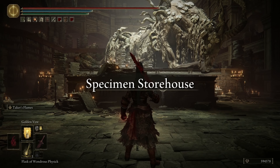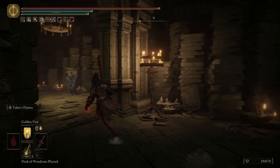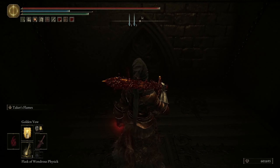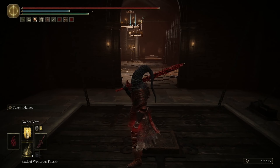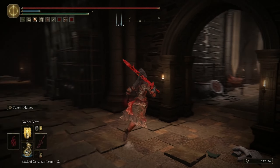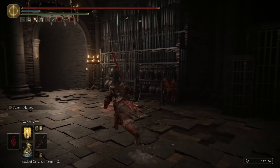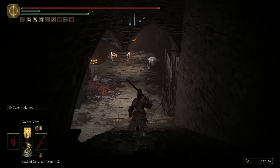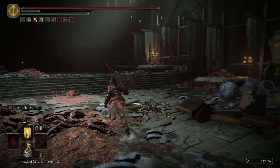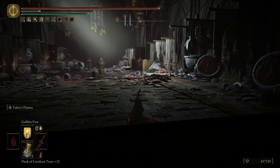In the Specimen Storehouse, continue until you reach the location, then take the elevator down. After getting down, keep in mind that enemies will be present so watch out. Turn right and head to the end — you'll find the Iris of Grace right there.